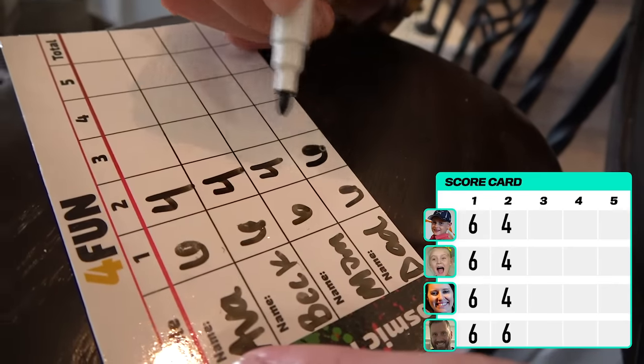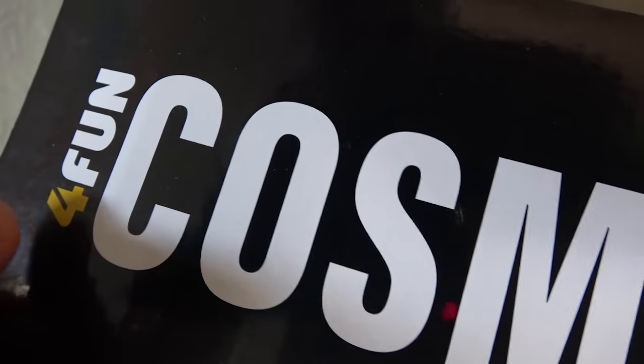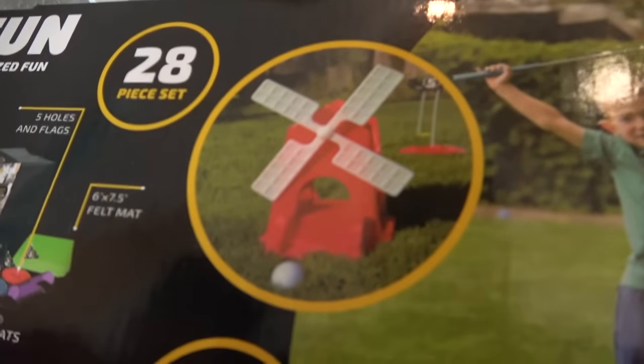Who's in the lead? All of us — we're all tied with ten, and you have twelve. Everyone except me is in the lead! The next shot goes off of the Millennium Falcon, all the way in between the two ottomans, and through the two ottomans into Hole 3. By the way, we are using the For Fun Cosmic Golf Deluxe Set which you can get on Amazon — it comes with all the stuff including the green mat and that windmill we're using for Hole 5.